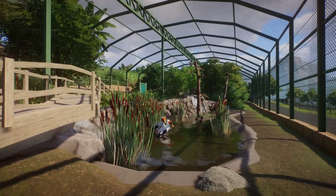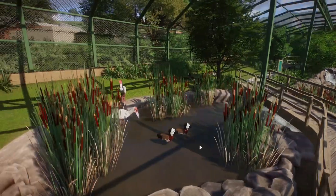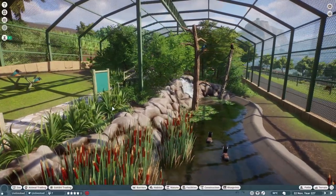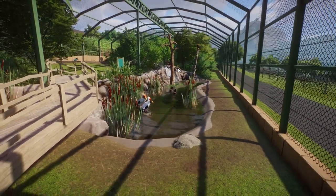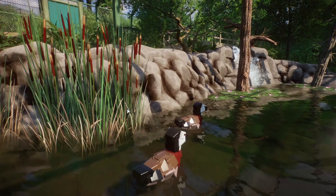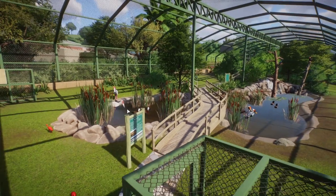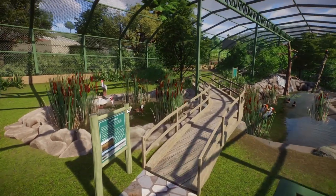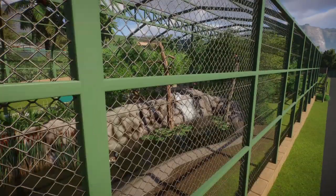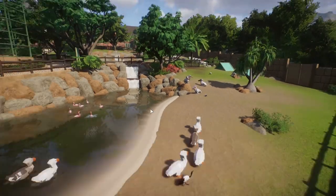Hopefully in the future we can get more modded animals — like white-faced whistling ducks, red-billed teals, or Cape teals — so I don't have to use prop animals. I'm hoping Frontier eventually adds some waterfowl for the game, because currently waterfowl either use the peafowl mod so they're fully terrestrial, or they use the flamingo mod so they're fully aquatic. I want some proper ducks — or even geese, swans, or pelicans. Just something, Frontier, please.